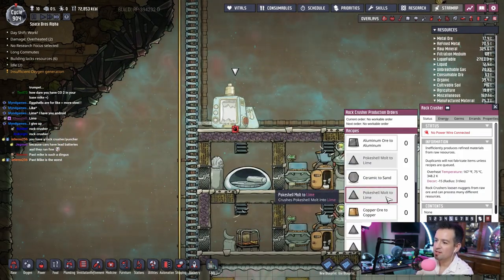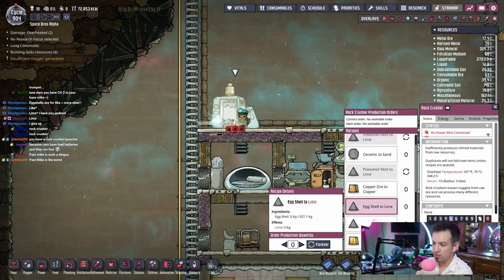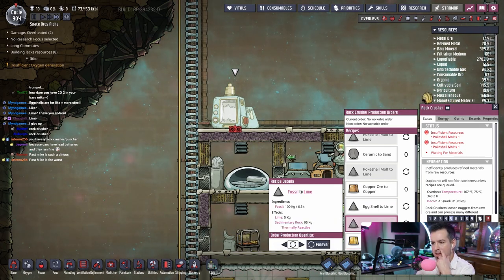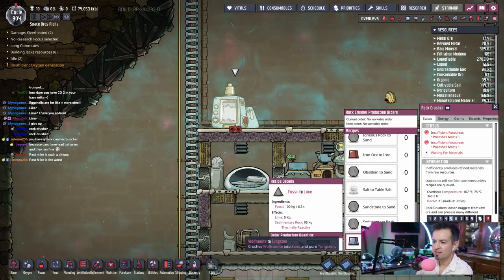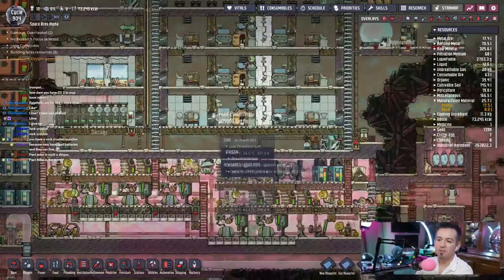We're gonna power to it and then tell it Pokeshell Molt. Let's see — lime, Pokeshell Molt. I know I don't have any, but I know exactly where to get a whole bunch. We'll let it go through. Fossil to Lime — wow, I won't do that forever because that seems a bit overkill. We'll use what we have and go from there. Wolframite to Tungsten — you have to use Tungsten to make something. Pokeshell Molt.